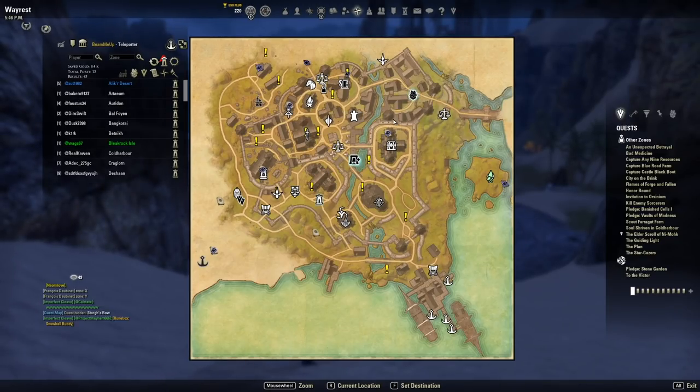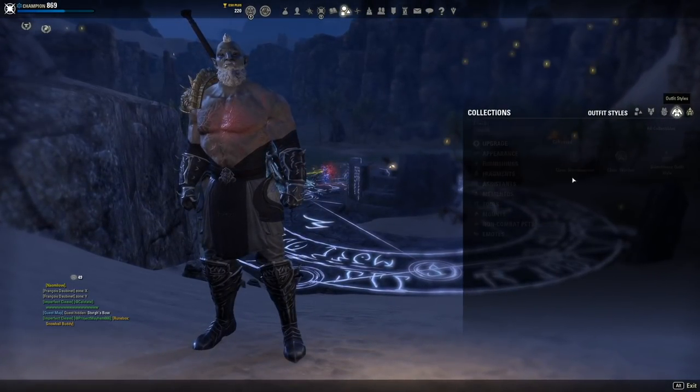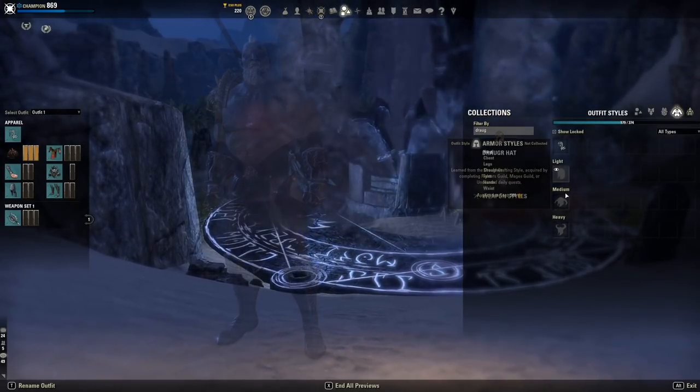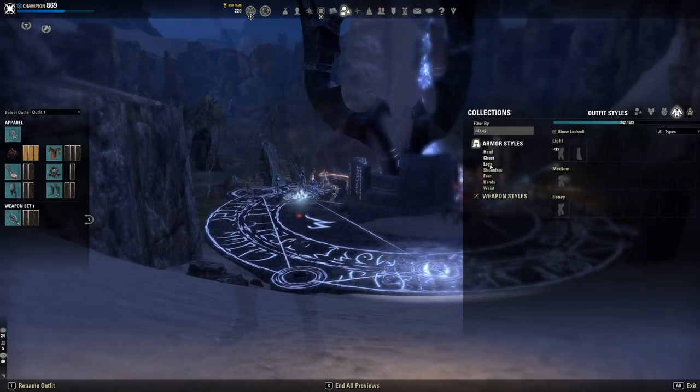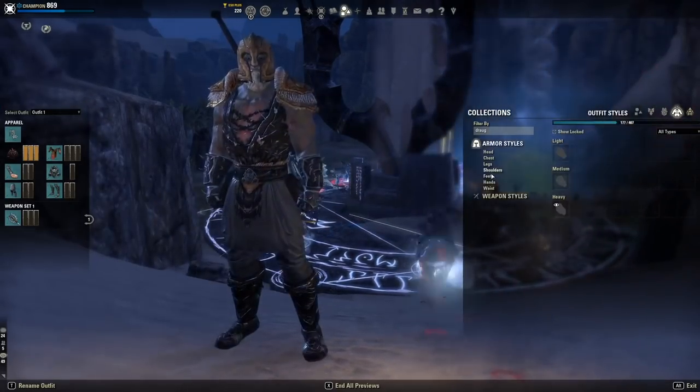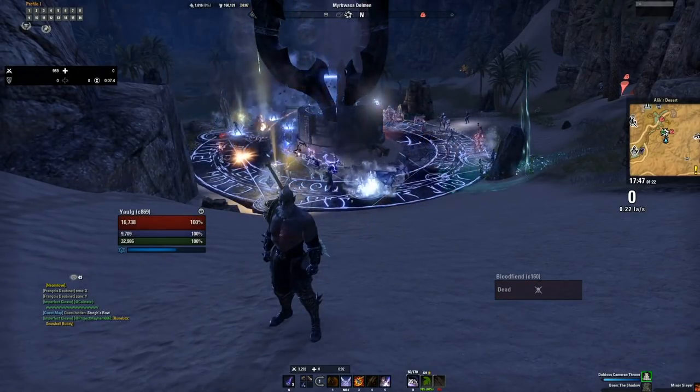These quests can be shared, so you can technically do 15 of them a day if you get different ones. The daily quests have you do three random Dolmens in a zone — it's really easy. Once you complete them, you'll get a reward box, experience, and gold. In those reward boxes, you can get the Draugr motif style. If you search Draugr in the outfit styles, you can get any of those motifs from these dailies. You'll also get guild reputation, so you'll gain experience that way as well.